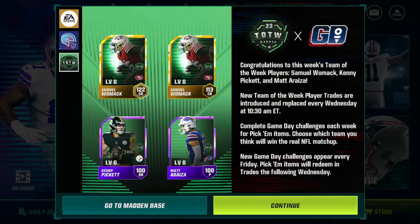What's up guys, it's Patreon here and I am back with another video. Today we're going to be claiming the 122 overall Samuel Womack foil player in Madden 23. Team of the Week has its first drop of players, and today we're going to claim Samuel Womack by going into the trades.